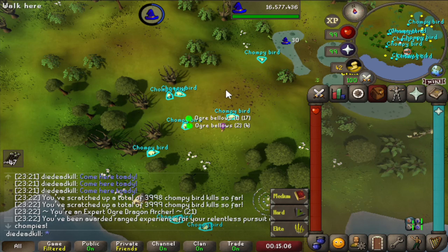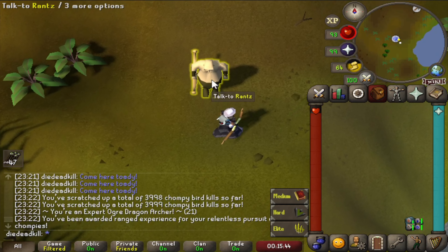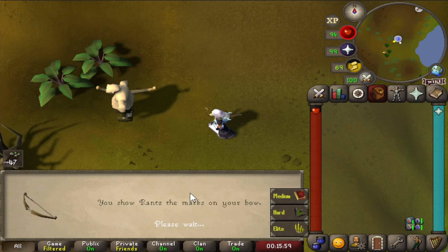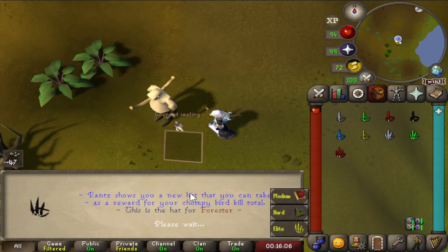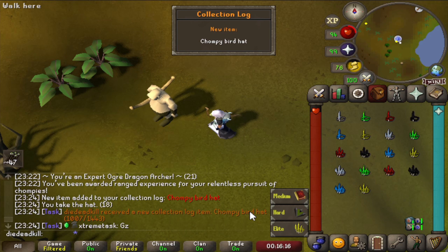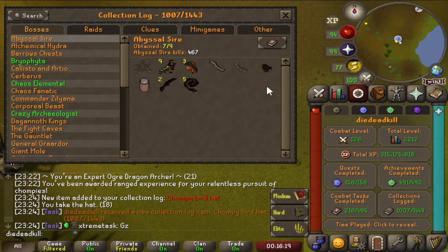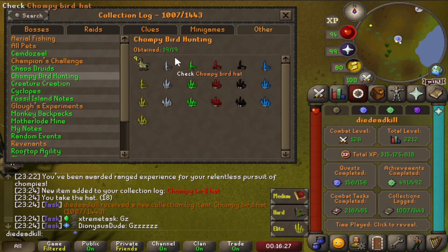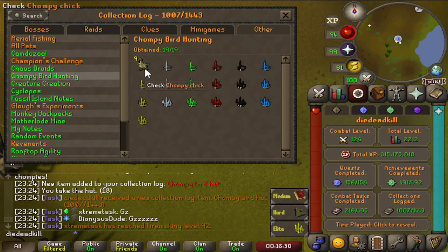Now the only thing we need to do is actually get our last collection log slot. Let's talk to Rantz for the last time — can I have a hat please? We will get all of the hats again, but the last one is a new one — Collection Log slot number 1007, the last Chompie hat. If we look at our collection log, Chompie Bird Hunting is now green-logged — 19 out of 19. We have gotten 9 Chompie Chicks while going for these hats. Let's also complete it on our dashboard and see which are going to be the new tasks.